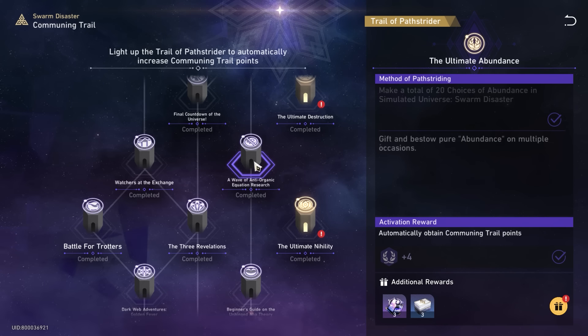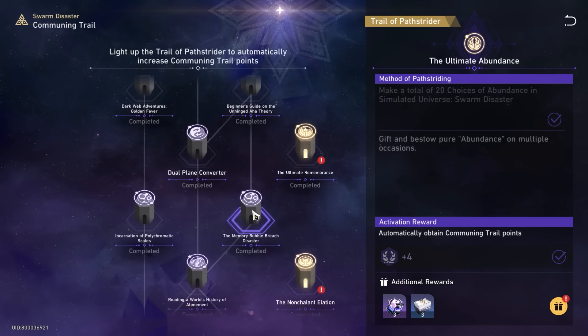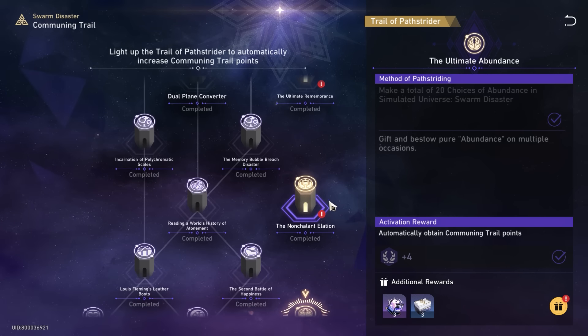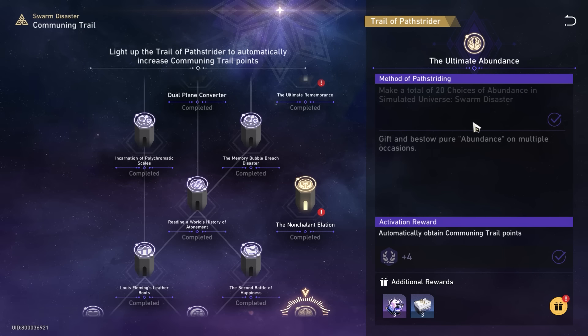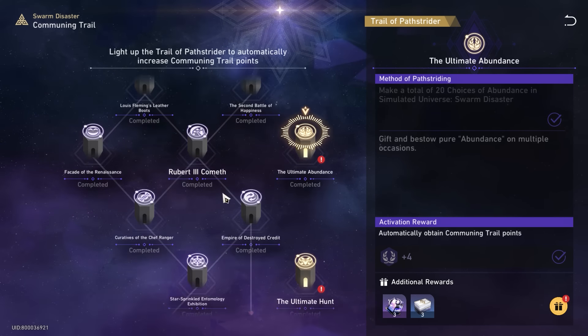The number goes up even more because once you start completing nodes one by one, you'll have a lot of wastage. For example, if you clear Remembrance and Elation and those choices come out again, that's a totally wasted run that costs you a ton of time. I went through the whole process and learned tips and tricks I'll share later, especially for the hardest one — there's one node that is way harder than the rest.